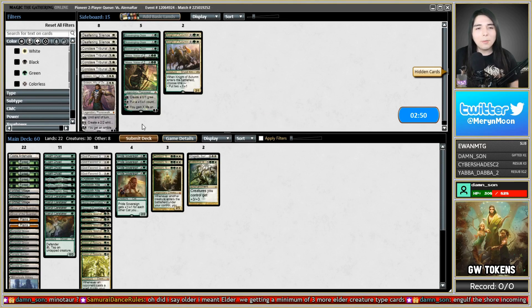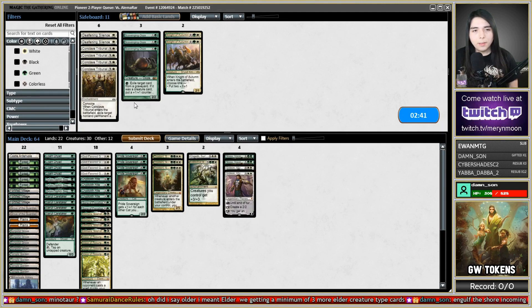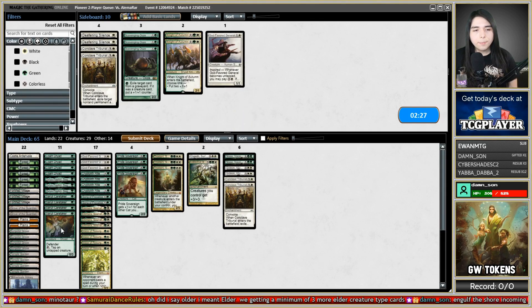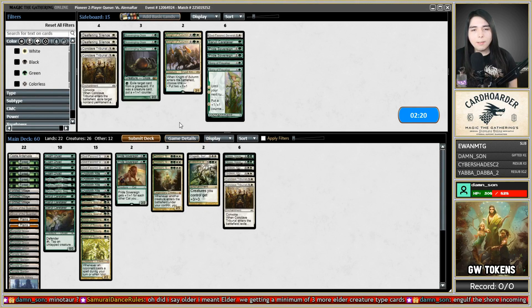For the sideboard, I'll bring in two Conclave Tribunals just in case they've got a bunch of walkers. I'll cut one General, one Caretaker, two Pride Sovereigns, and the Song of Freyalise. I could bring in Deafening Silence if they are Aetherflux Storm — because it kind of looked like it. But currently we don't know, so let's just keep it safe.